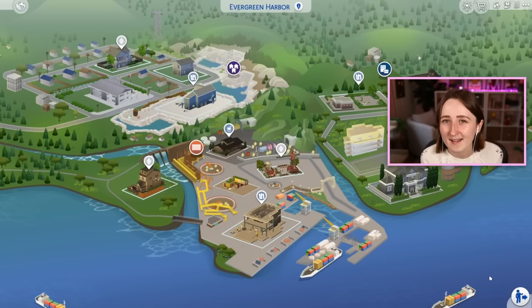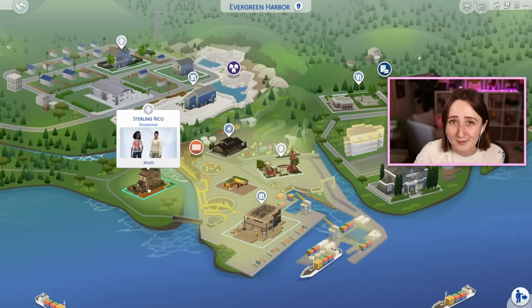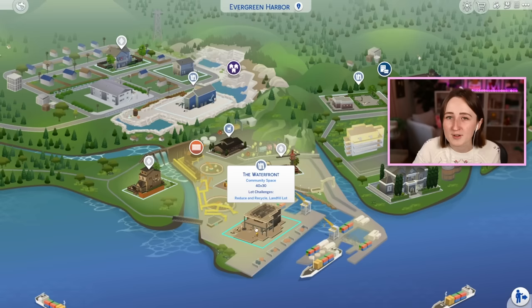I've kind of accidentally fallen back into my making fun of EA builds era, and I'm really not trying to be mean. I've just been playing in some of these worlds again and kind of remembering just how bad a few of the lots are. In my Legacy Challenge Let's Play, I've been living in Evergreen Harbor and trying to do some of the maker stuff. We live on this lot, I kind of had to kick out Best for it, and I've been trying to make use of this waterfront community space, and that is where our problems arise.